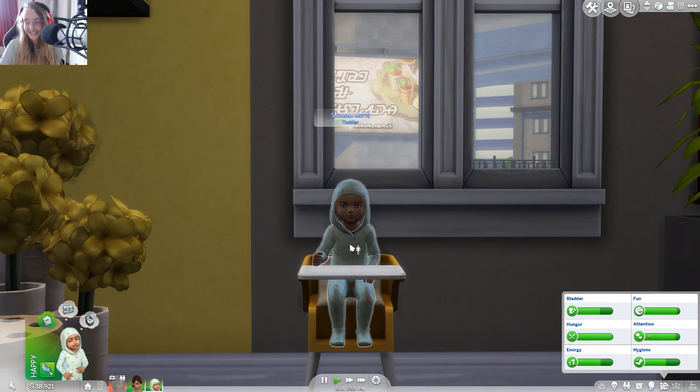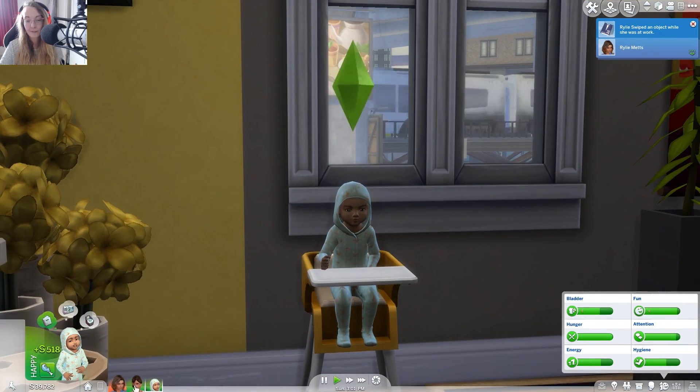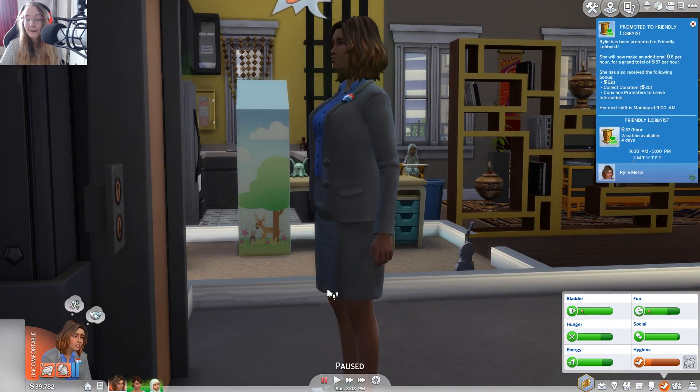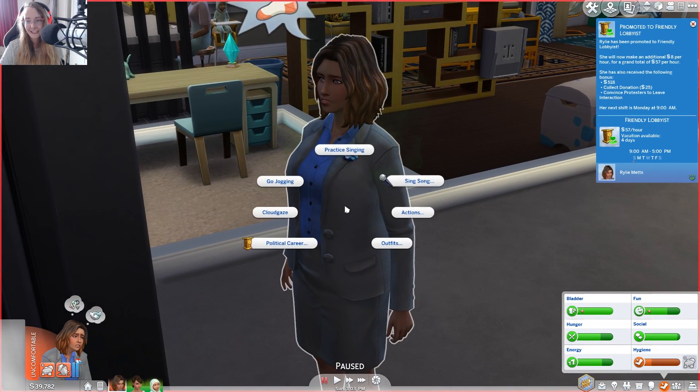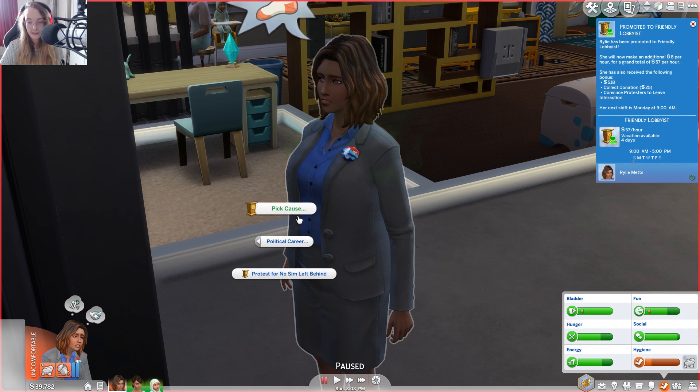Riley got promoted! We can go Charity Organizer — 'use your political prowess for the greater good, raise money and fund a solution for the cause you support' — or we could go Politician. We are of course going for Charity Organizer, that's what I've always wanted her to be. Oh look, she's got her new suit and everything! Her cause is 'No Sim Left Behind' — she's definitely not going to change that. But she really needs to shower first, she's disgusting!